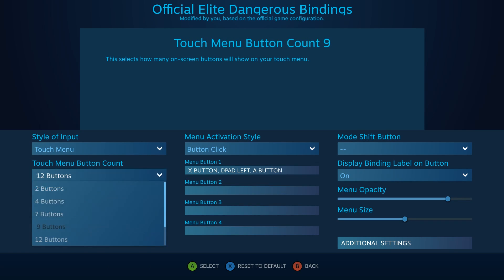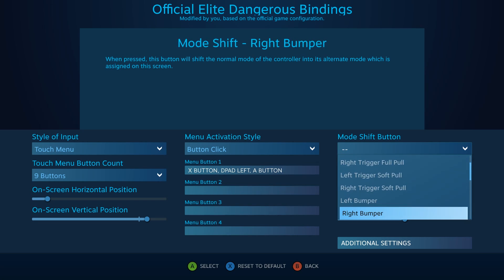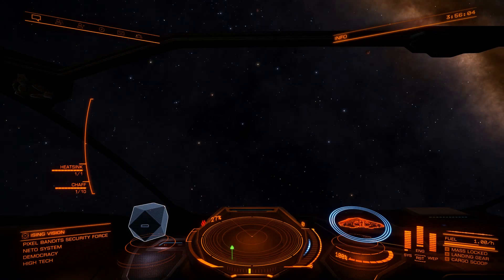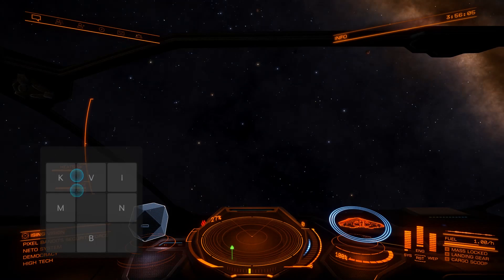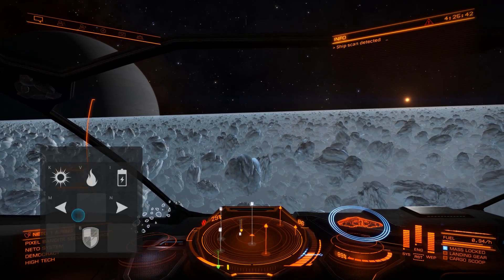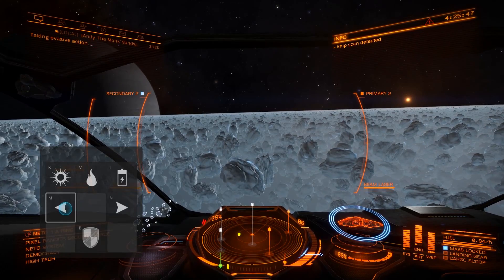I decided to use what I think is one of the coolest abilities of the Steam controller: the touch menu. Since I wanted to keep the d-pad standard for the left trackpad, I put a touch menu behind a mode shift using the left grip to activate. A touch menu brings up a graphical interface with up to 16 inputs you can bind to button or key presses. I used the nine-button layout — left and right buttons switch fire groups, and the remaining buttons are hotkeys for heat sinks, chaff, ECMs, and shield boosters. You can even set a custom icon for each button, essentially creating an intuitive UI with tons of inputs.